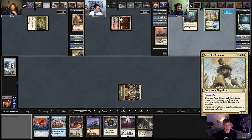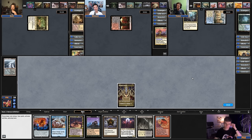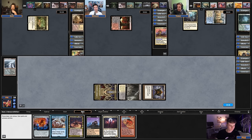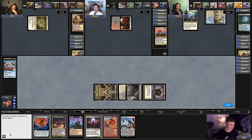Do you guys feel you have any color identity whatsoever at four colors? Not really. I have reanimation colors so I'm more black-red than white. I'm just a five-color deck randomly missing a color. They said in design that four-color is defined by the color it's not, but it doesn't matter much because all colors do everything. Like, the fact that you're missing a color doesn't mean too much because the other colors can secondarily cover it. If you're missing green, that just means you can't have land ramp.